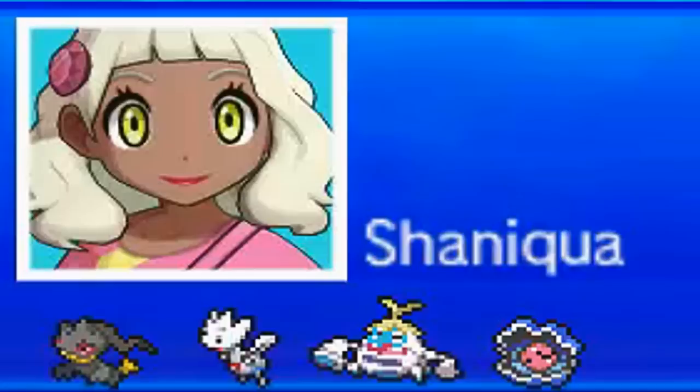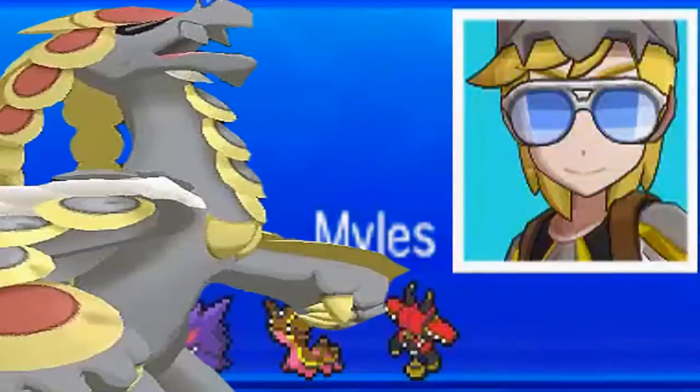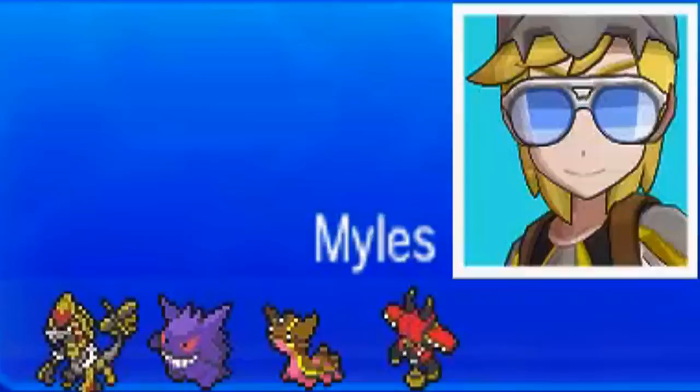Looking at my opponent's team, he's packing the very broken Kommo-o with the Z-move that we all know and love, Mega Gengar, Gastrodon — which is gonna be kind of rough for my Clam Pearl — and Tapu Bulu, which kind of demolishes my team. This is gonna be a pretty rough matchup for me because if you don't have double Fairies against Kommo-o, you automatically lose to it.